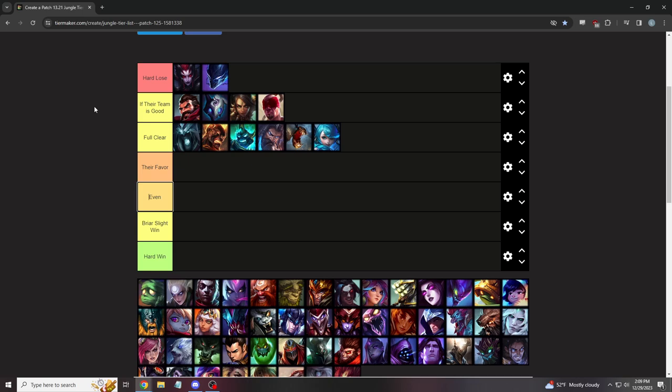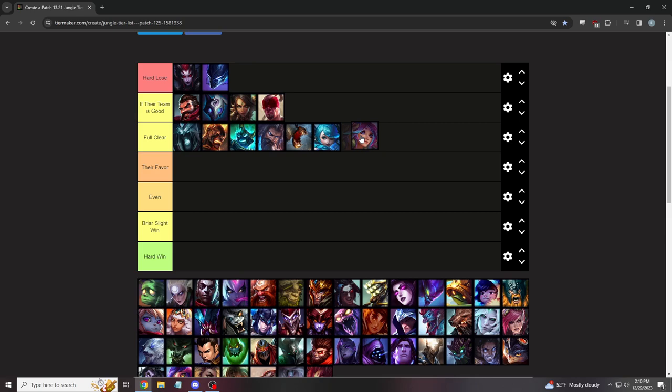Lee Sin is hard if their team is good. He can jump any wall, choose spots, and if you don't have E he can Q-R-Q you to one-tap you. You can win the matchup if he doesn't do damage. At his current state, if Lee Sin makes one or two mistakes he's out of the game. If their team is good you can't do anything — they'll perma-invade, he picks fights on your camps, his team walks with him. You can never truly catch him unless you get full charge E and he'll just jump a wall.